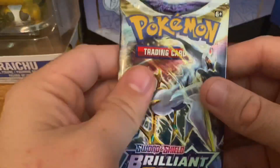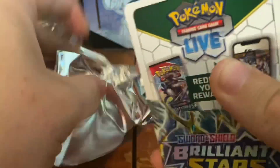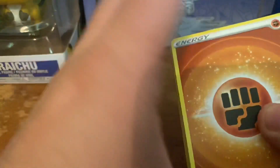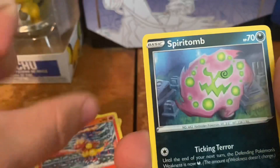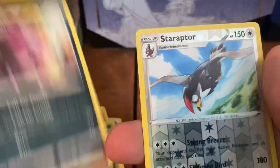All right, Arceus pack! I didn't mean to show off the code card there. Going right into it — fire energy, fighting energy. Kindler, Prinplup, Shaymin's Care — that was the full art trainer I got yesterday. Corefish, Magmar, Spirit Tomb, Burmy, Impidimp, Starraptor for the reverse, and an Electivire.